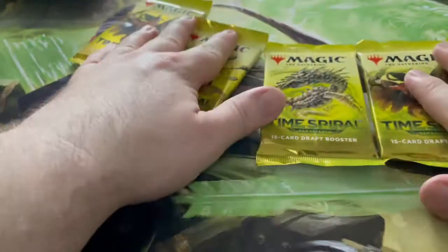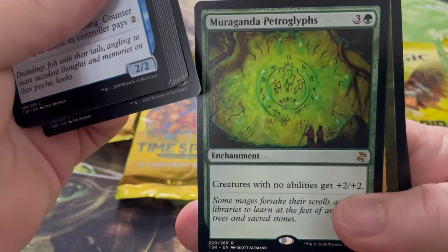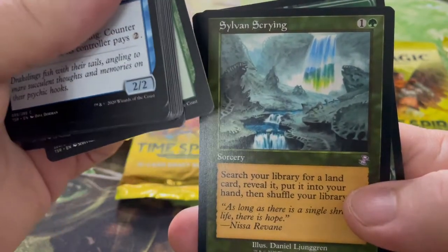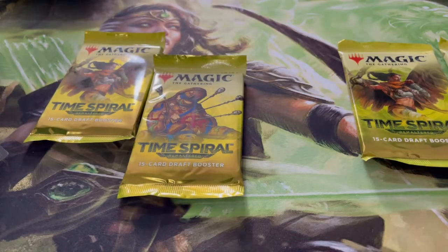Last five packs — let's find out which one gives us the most luck. We're going to really speed it up here and go straight to the rares. Mcunder's Petroglyphs. Sylvan Scrying — search your library for a land, reveal it, put it in your hand. And we've got Llanowar Elves.